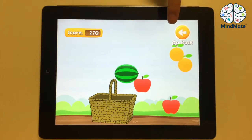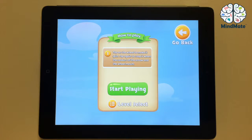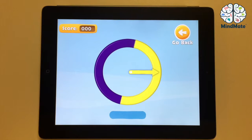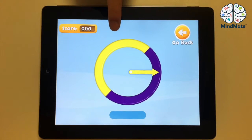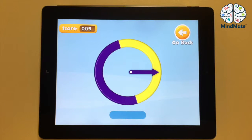Let's take a look at the last game: Wheel Spin. Let's try it together. You can see the spinning wheel with different colors. The goal is to tap the arrow or wheel when the color of the wheel and arrow match. The game also has 10 levels, which increase in difficulty by adding more colors.